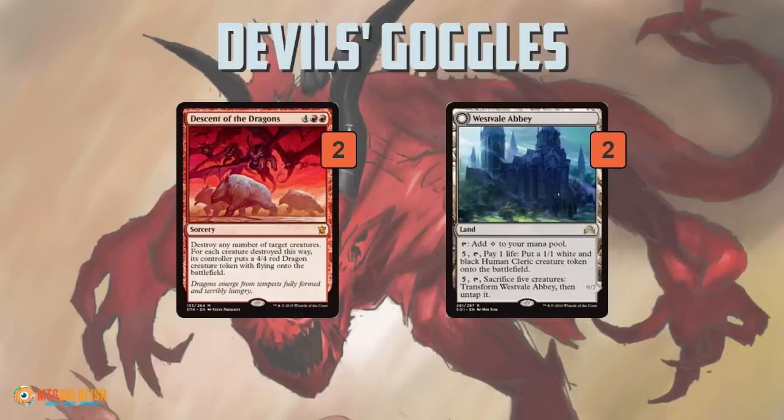It is hard to lose after resolving a Descent of the Dragons. Unless an opponent can literally untap and wrath the board or Declaration in Stone the dragons, you're pretty much guaranteed to win. The best part is that Descent of the Dragons not only turns all of our creatures into big flyers, but it can also deal a bunch of damage to our opponent's face or wrath the board with the Devil token dies triggers. A lot of times this deck will have 6, 8, 10, even 16 Devil tokens on the battlefield. Just sacrificing all of those creates a huge advantage — we're also dealing a bunch of damage, either taking down our opponent's life total or killing their board.